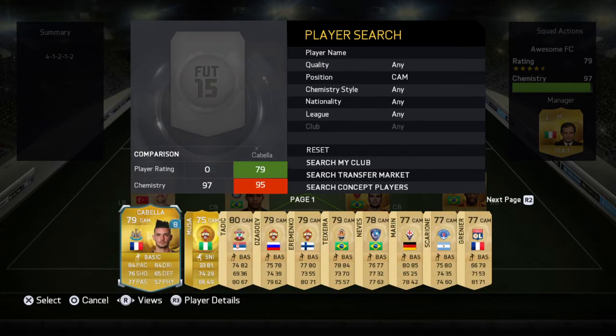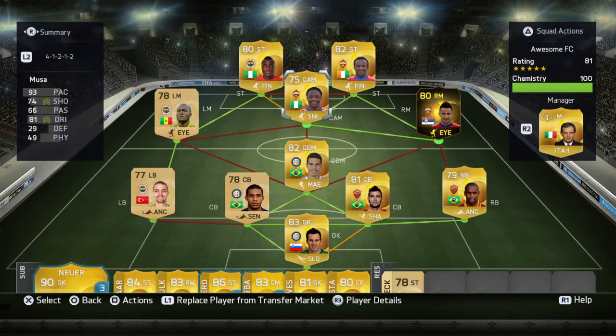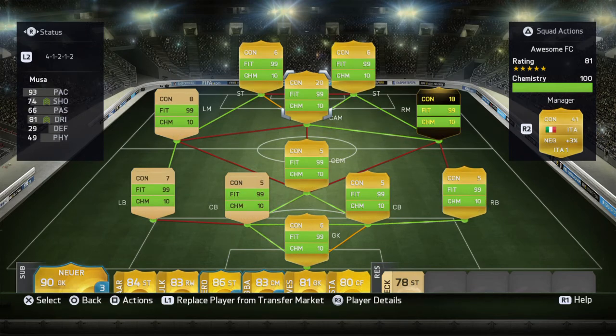Now for our CAM, we have Moussa, who's again a fantastic player. So everybody gets really good chemistry this way.